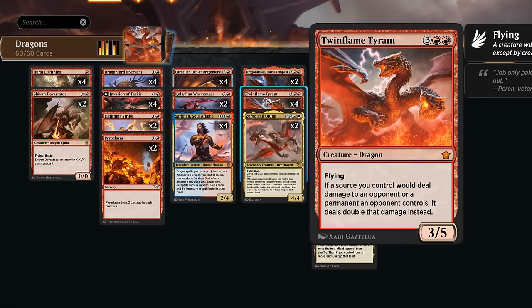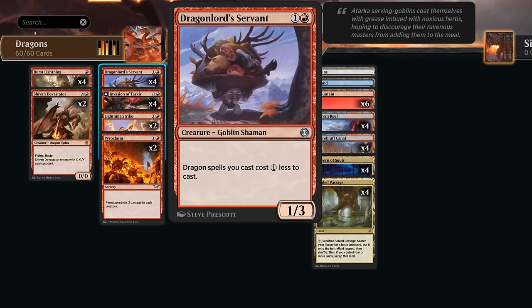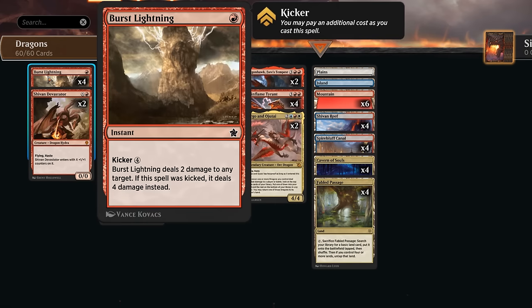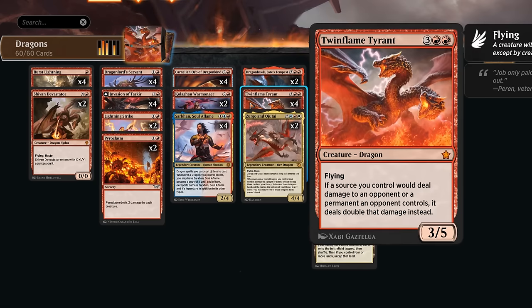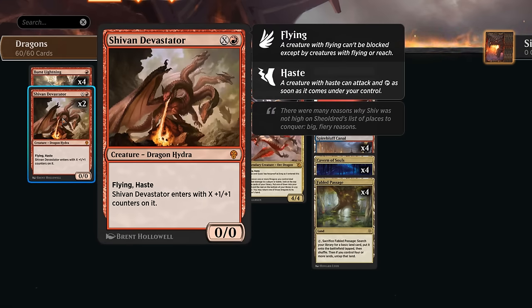Other cards from Foundations include Dragon Lord's Servant, which gives our dragon spells a one-mana discount — a pretty unusual way to ramp in a red deck. We've also got some burn spells: Burst Lightning can deal two damage for one mana or we can kick it to deal four, which is very synergistic with Twin Flame. We also have a Shivan Devastator to smooth out our curve.